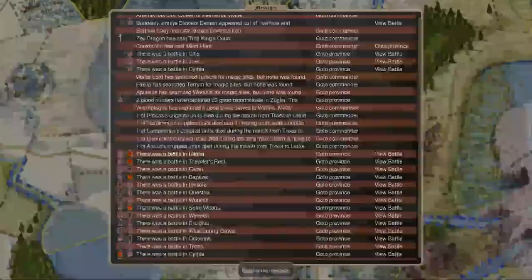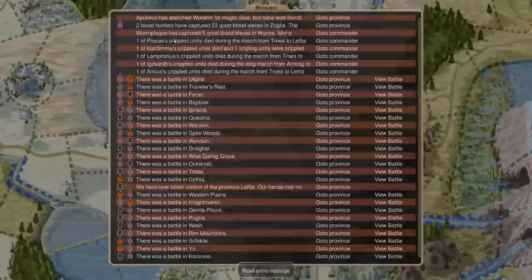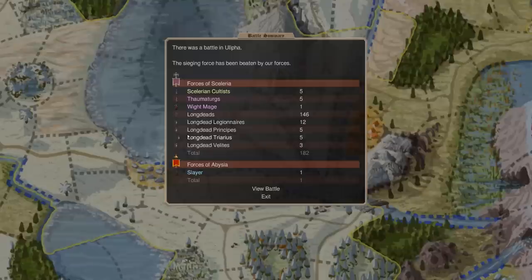Blood economy going okay — we got a Vampire again last turn, so it's not bad. Basically we're getting a Vampire every four turns right now, and we're going to start using them. Scaling up is not so important anymore.